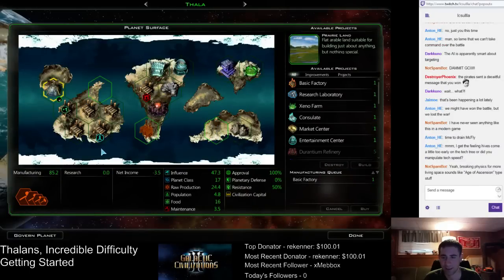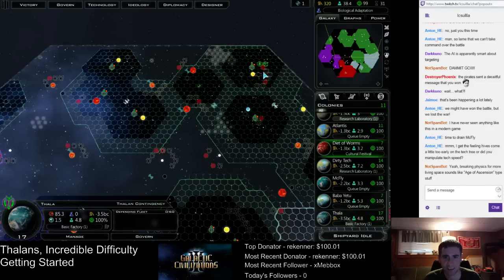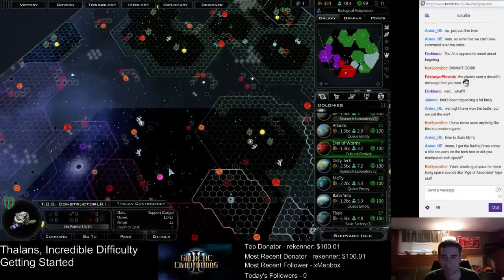We'll be able to contribute — did we finish that constructor? Yes we did. You get down here and try to grab this. The constructor also has 12 movement points, so it's pretty fast. I want one more constructor for the moment — we'll probably end up building more of them later.